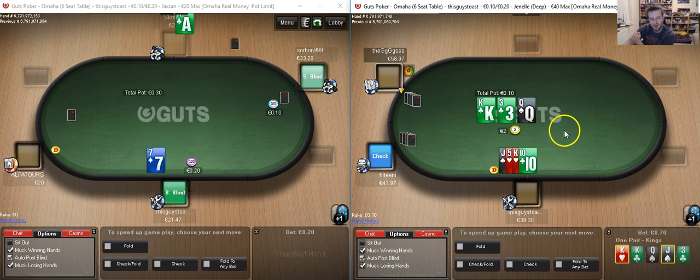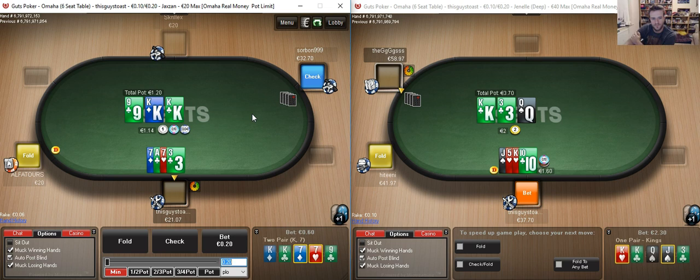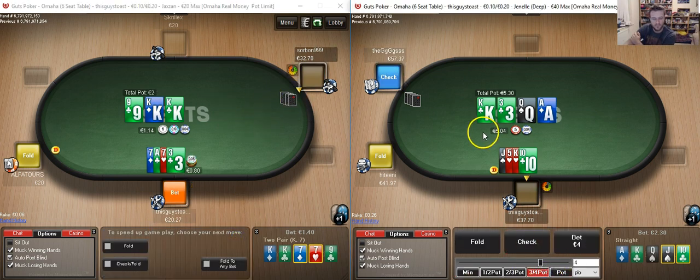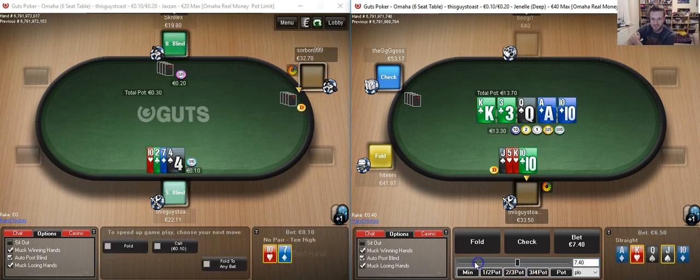Defending sevens with a nut suit in position. Opponent checks to me — we're going to stab once and attempt to pick up. Once we make the nuts on the right hand table we're just going to be trying to extract value off two pair and potential set combos. The river does make that significantly more difficult. We are definitely going to have to size down on this river. There is an argument for sizing up just because that's what we do with all our bluffs, but it's very difficult for us to actually be balanced enough to have a bluff here. Something about half-potting is fine.